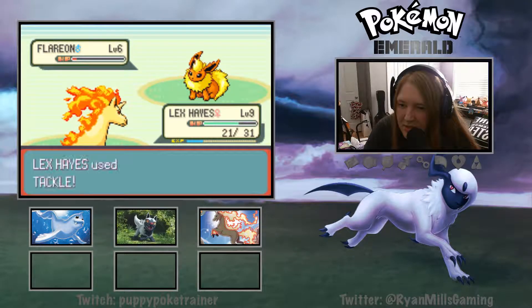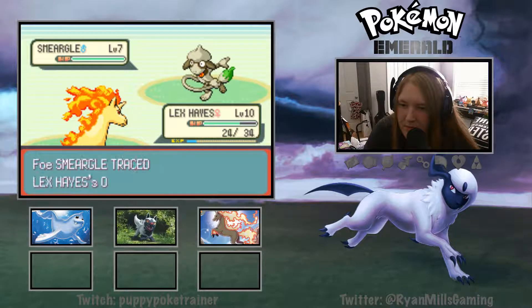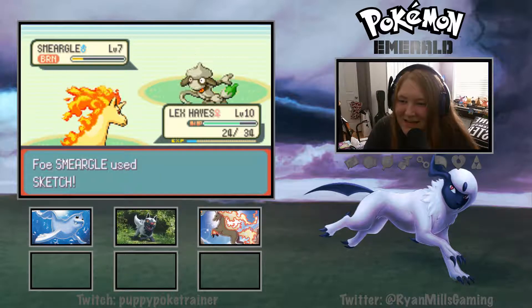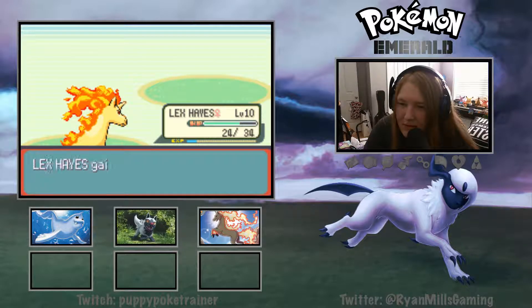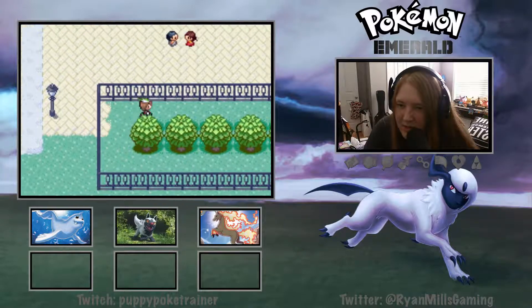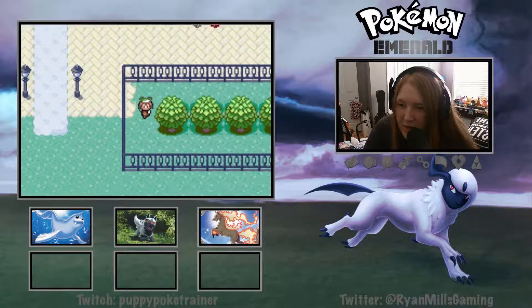I don't like that. And a Smeargle. Oblivious comes in handy - that's awesome. Tackle, there you go. Good job Lex! So we got that done. Let's go ahead up here and grab this item - Max Repel, those are handy. Let's pop in here and see our girl Nurse Joy.